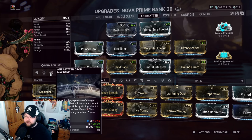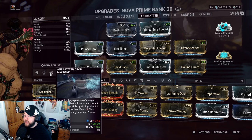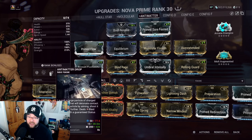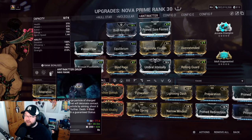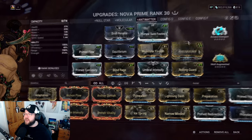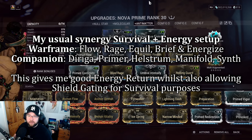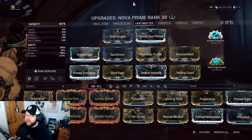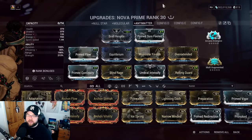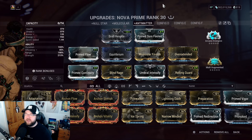For economy on this build: Brief Respite, Blind Rage, Equilibrium, Prime Flow, and Arcane Energize as a trifecta. With a companion that has Symphony Construct — so enemies injured take 25% more damage — combined with Manifold Bond, Arc Coil, Duplex Bond, and an AOE weapon like micro missiles, plus a primer build with Viral/Heat, those four mods synergize extremely well.